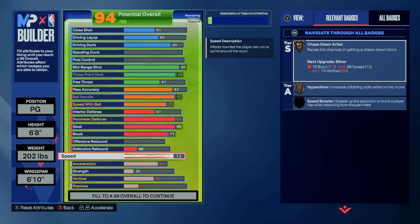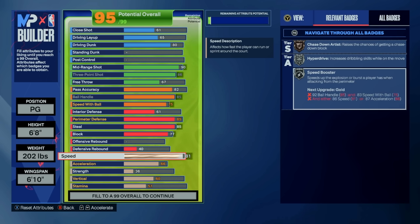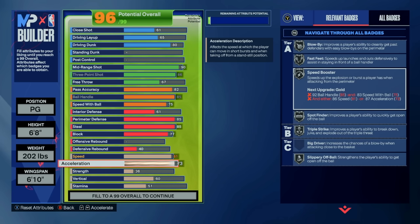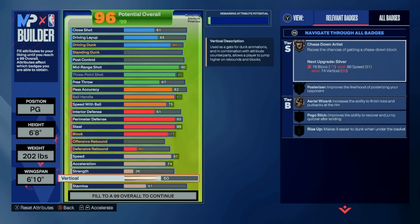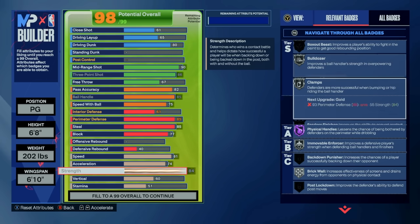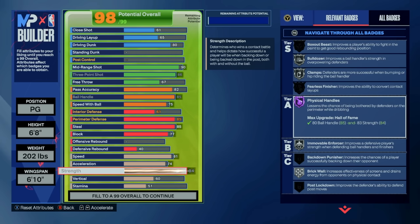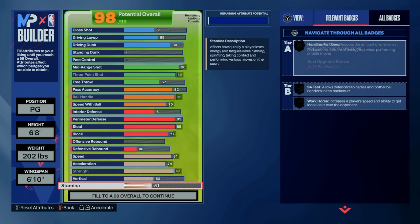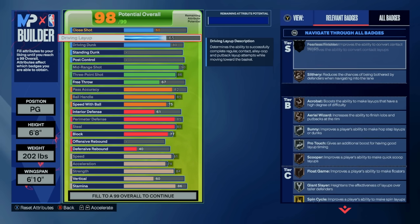Now onto the most important part of all builds this year — the physicals. For my 6'8" build, we're going to an 81 speed to get silver speed booster, and 80 gives you hyperdrive. For acceleration, I would have really liked to max this out, but we had to sacrifice somewhere — the 74 feels just fine, and my speed boosts are pretty good regardless. You do unlock some decent badges at 73 acceleration: bronze fast speed and silver blow-by. For strength, we went with an 84 rating to get silver bulldozer, but more importantly, I wanted that Hall of Fame physical handles badge. For vertical, we went 60, which was capped with our driving dunk, and then 93 stamina for at least the silver handles for days badge.